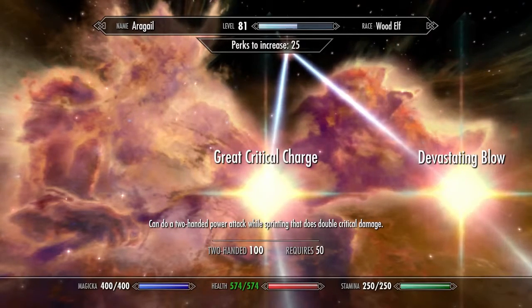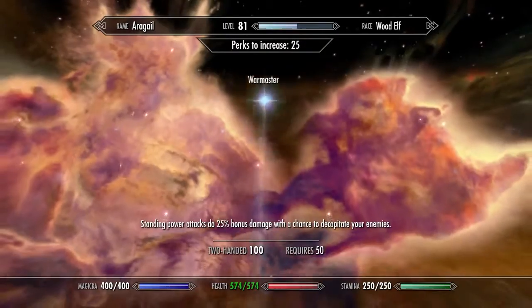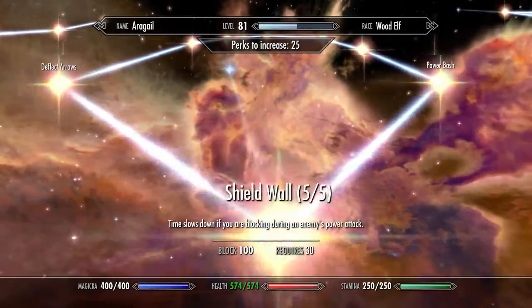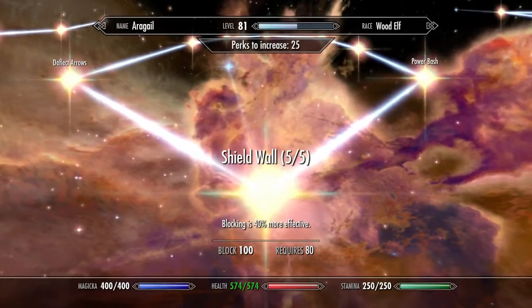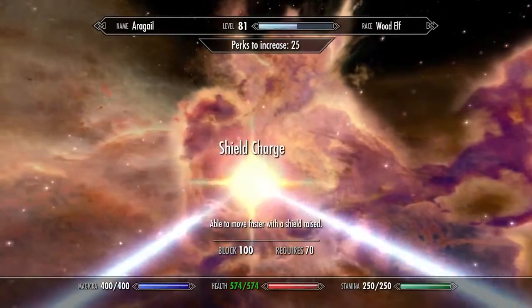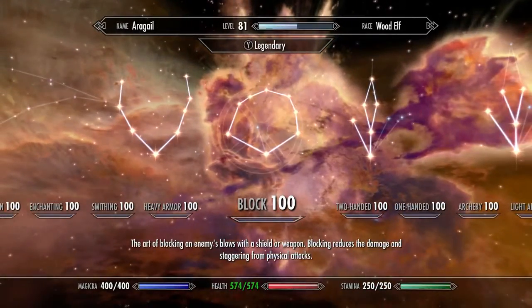I also have Great Critical Charge, Devastating Blow, and Sweep — because Sweep is amazing. However, I didn't grab War Master because I don't know how to use that very well. For Block, I went ahead and grabbed everything except Quick Reflexes. I don't actually use Shield Charge all that much, but it's nice to have and it's only one extra perk, so might as well. Power Bash, Deadly Bash, Disarming Bash are all fairly self-explanatory. Block Runner, Elemental Protection, and Deflect Arrows are all for more defensive purposes.